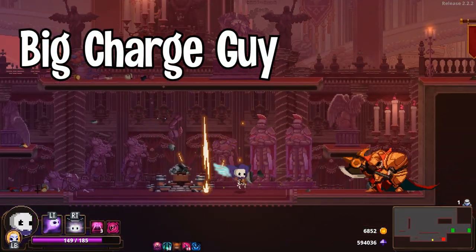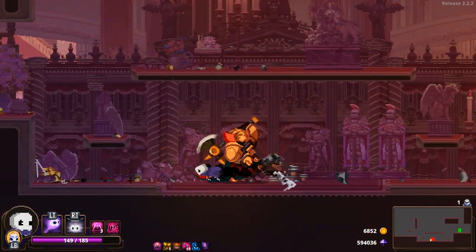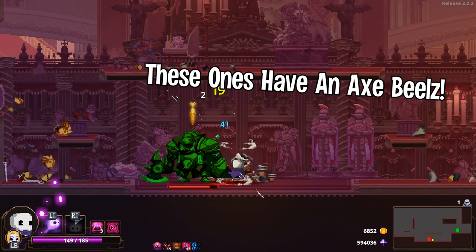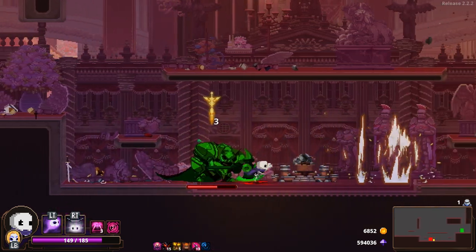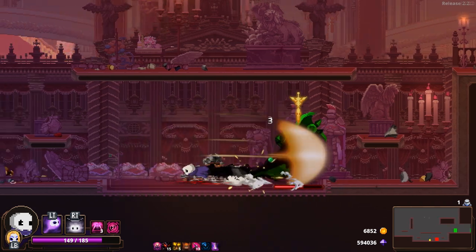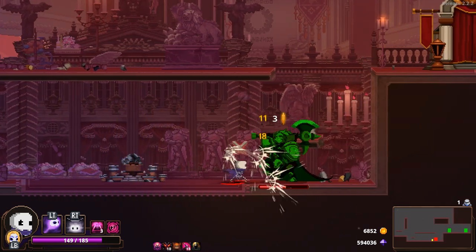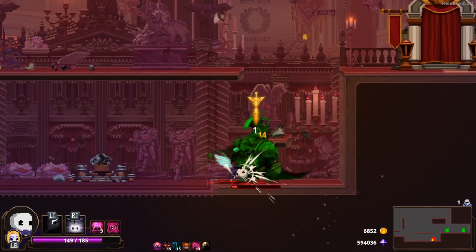I'll quickly cover the new and improved charger as well. Their attacks are basically identical to the ones from Act 1. The only changes are that the hammer slam now sends a shockwave across the screen, and that their charge has longer reach. Just like in Act 1, you can easily avoid both of these attacks by dashing to their backside as they prepare to do their attacks. They give you a huge warning and a lot of time to react.